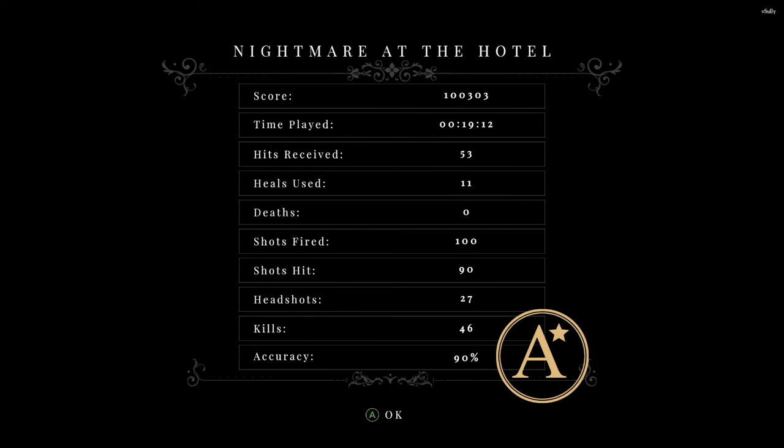I think your target for the A rank — which is barely over 100,000 score, which was the requirement for that A-star — is under 20 minutes and over 40 kills. I'm not sure how hits received or accuracy factors in, but that's my process and strategy for completing that challenge. Hopefully you can get it done yourself. Good luck and take care.